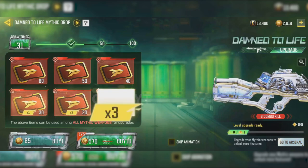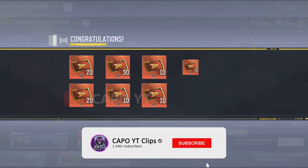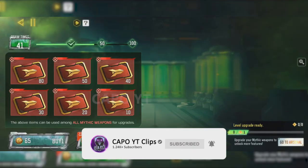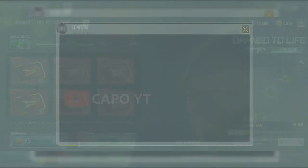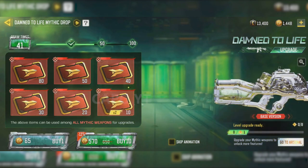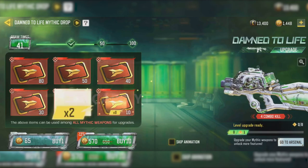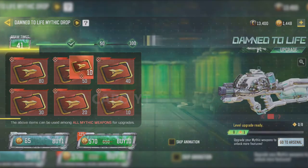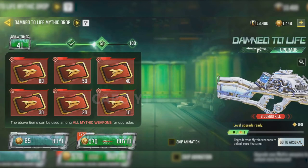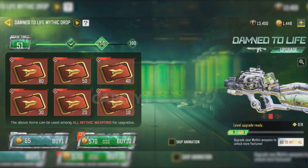We got a 30, and finally we got a 50 - that is good! We now have 780 cards. We need a lot of mythic cards to max the CBR4. Look: eight tens and two twenties. We got the milestone, let's claim it quickly - and we got another hundred.